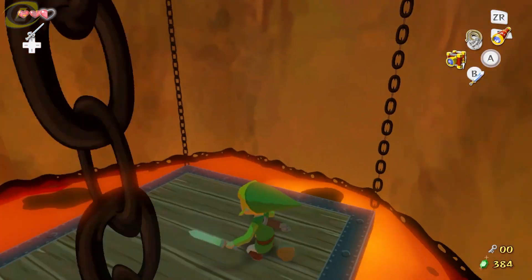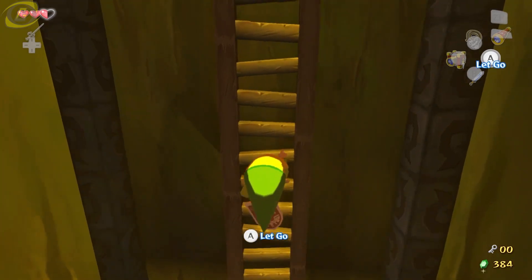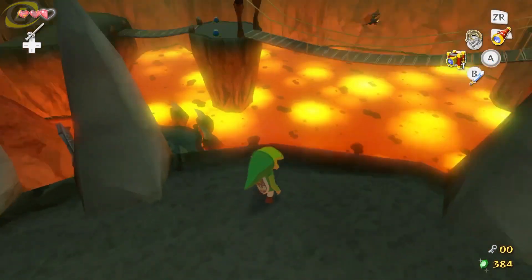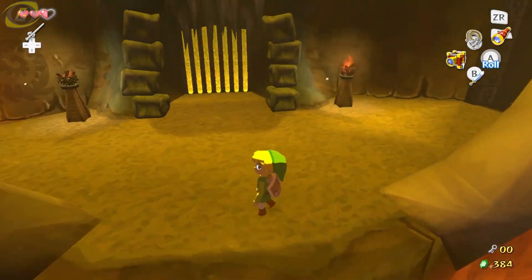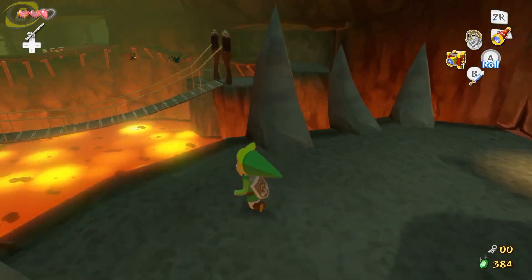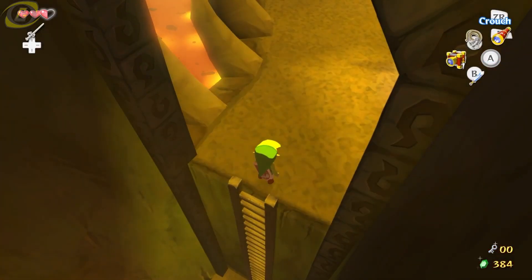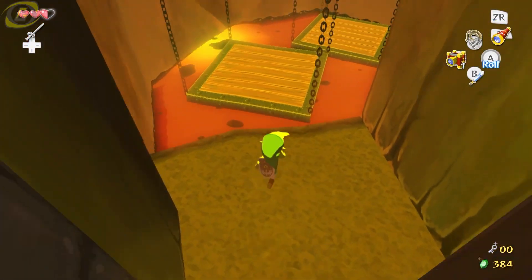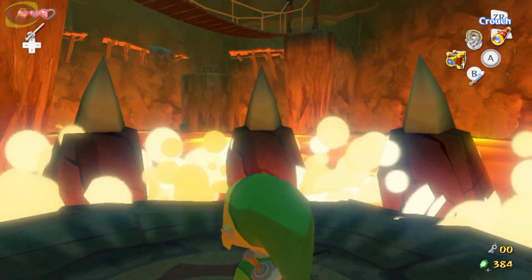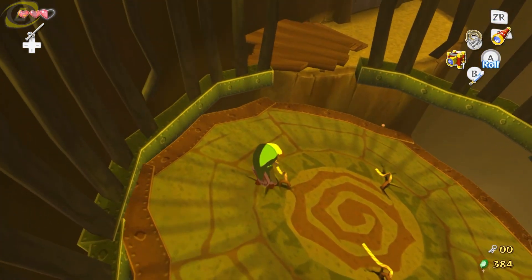Over there. Well, that was close. So like I said, I do want to get all the chests in here. Oh wow. So this is how you get one of the chests. I see. I'm guessing later on we can come back here. Alright, so it looks like we're going to have to backtrack a little bit. I wish we could move and get that over there, but we can't — oh no!